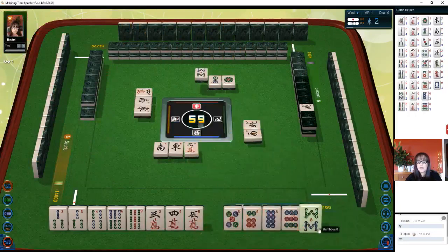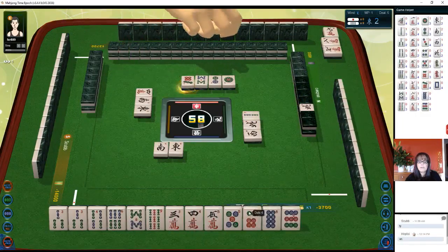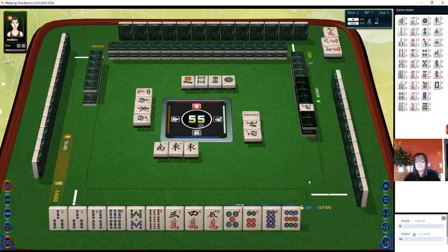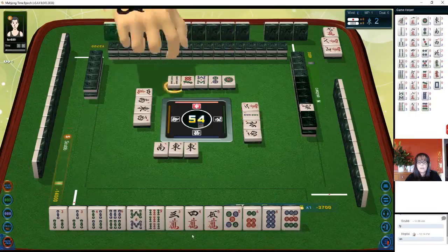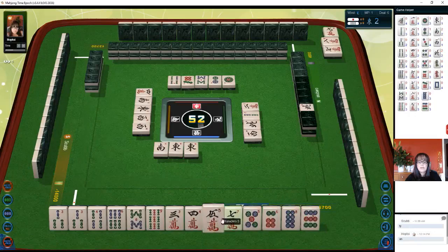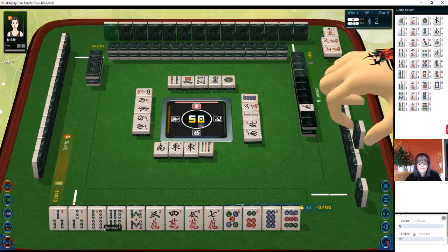Okay let's discard nine crack. Nine characters — there's another simple tile. We have two terminals right now. Two bamboos — we do have one chi three-four-five. We have a side wait with our five-six and a pair of threes. West wind. All east — oh, east east wind! Oh shoot, oh well. Two characters.